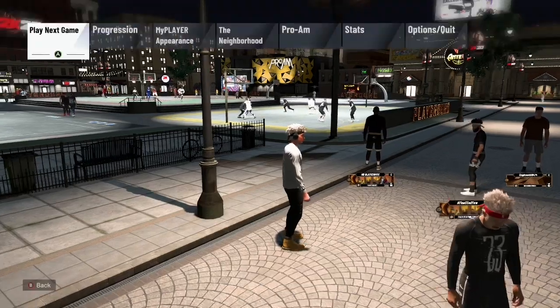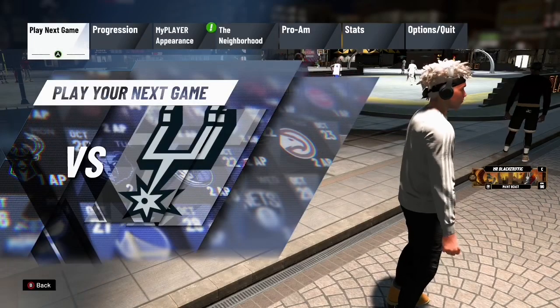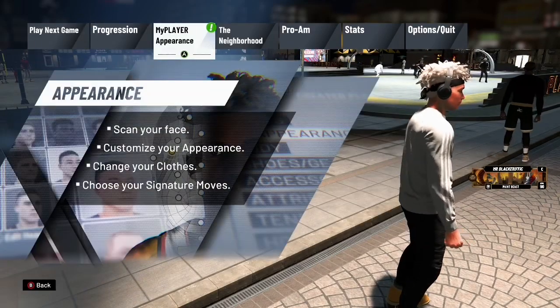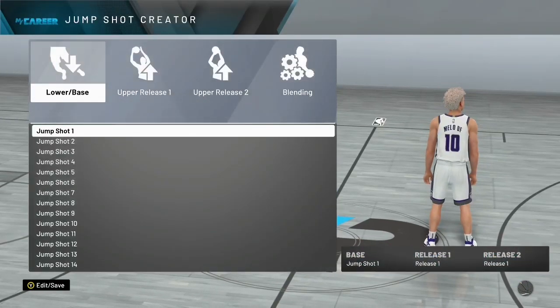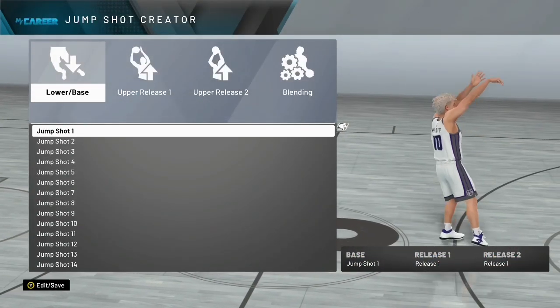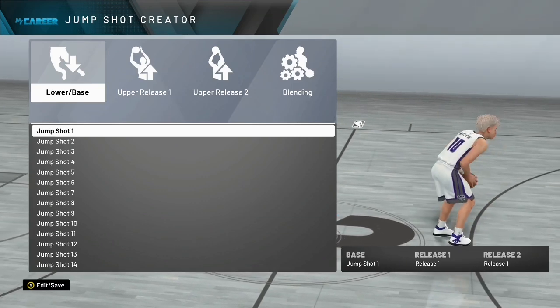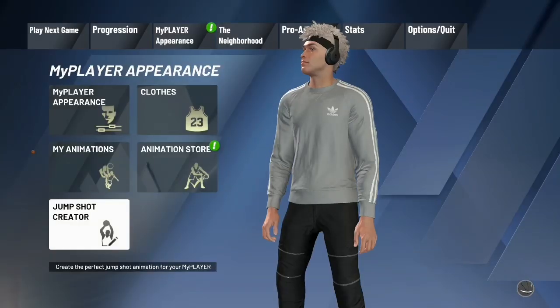Let's get into the video. I'm gonna let you guys in on a little secret: the jump shot creator — if you don't know how to do this method — is impossible to get, to be honest with you. It is so hard to get, but with my method it's not really a glitch, it's more of just a quick way to figure out what to do.